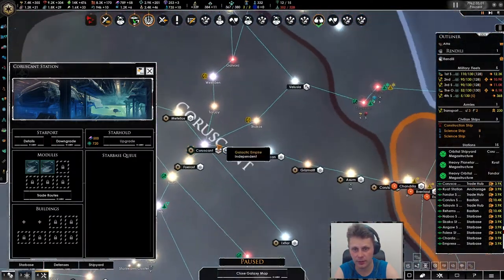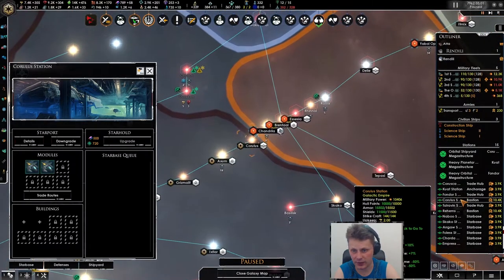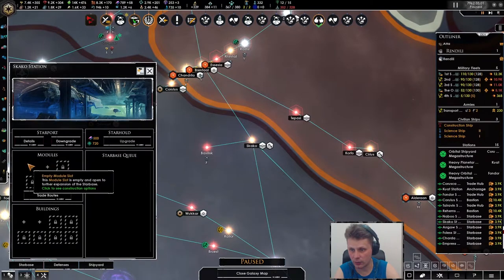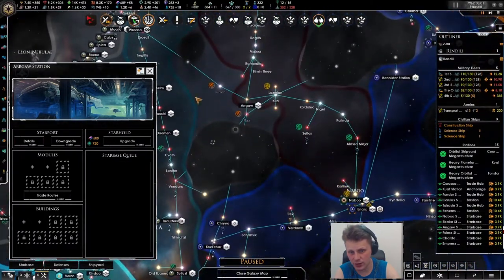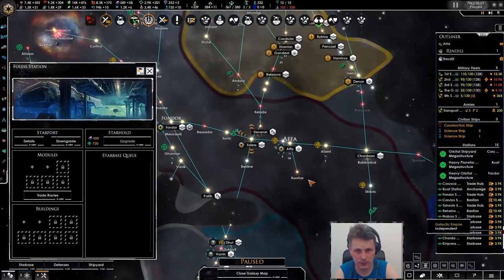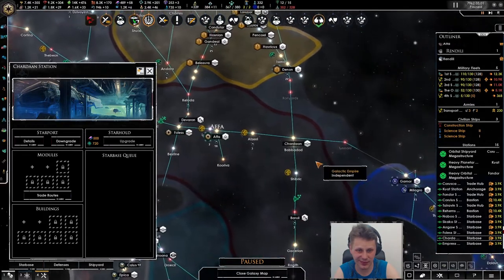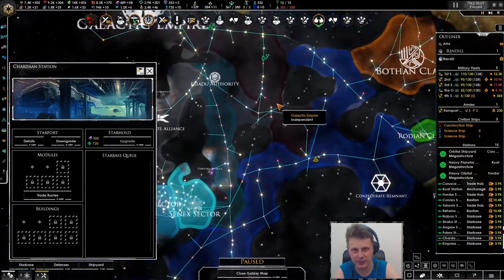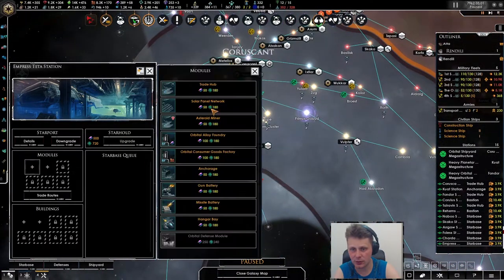We've got the trade hub over here in Corsund - that is good. The anchoring - which I like, we need more anchoring. We've got the trade, we have a bastion, another trade hub, more bastions. There is going to be a bastion, you are going to be a bastion, and I think this one is going to be a bastion too. It doesn't matter which way they come - there are of course the confederate remnants and they declared me rival. I think this needs to be a bastion as well. We're building a lot of bastions right now.